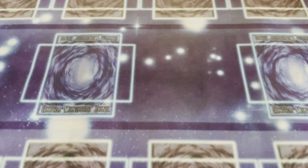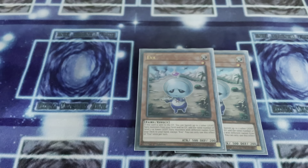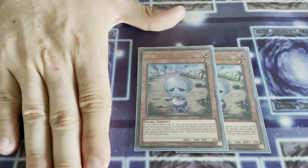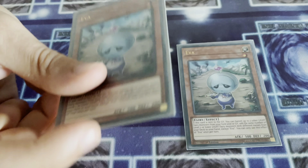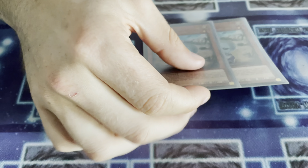For our last normal Fairy that isn't a Ritual, we've got Double Eva. I see people playing this at 1, but I think now it is a 2-of because Beatrice can send it from the deck to the Grave. You're going to fuel as many Fairies as possible to your hand so you can negate with Herald of Ultimateness.